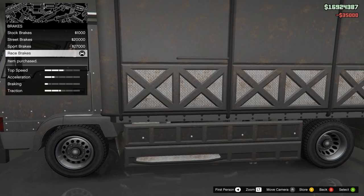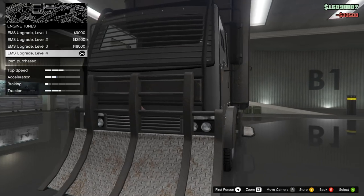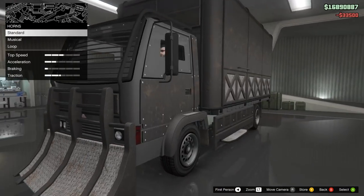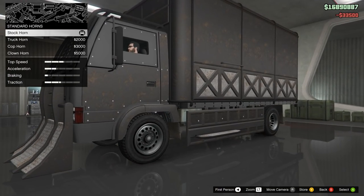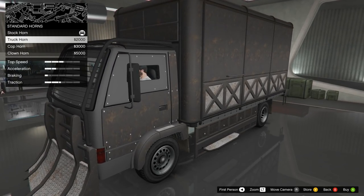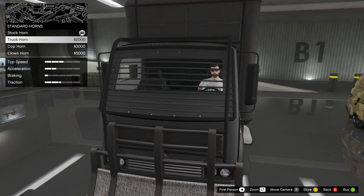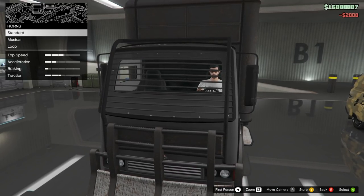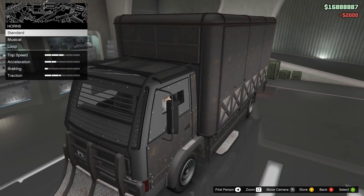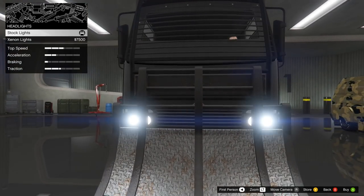Race brakes for 35,000. Engine level 4 for 33,500. Horn options - standard or truck horn. Let's hear the standard horn.